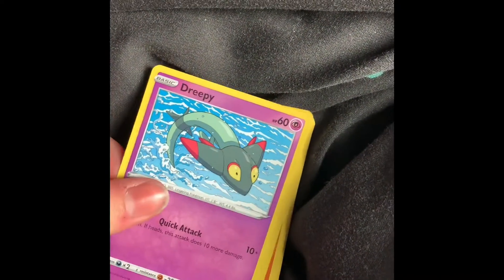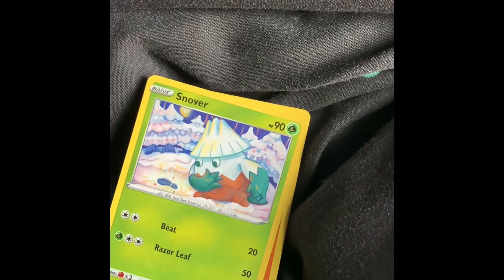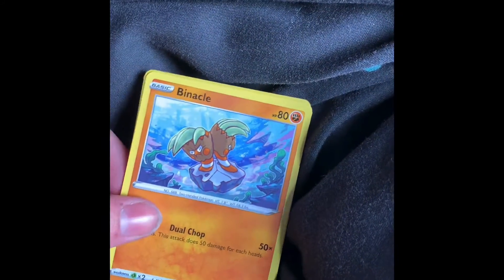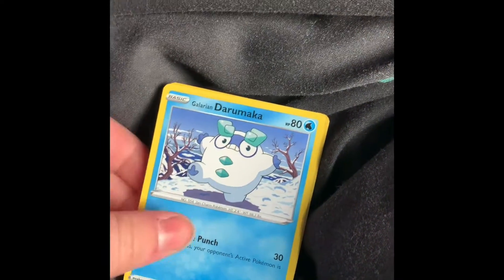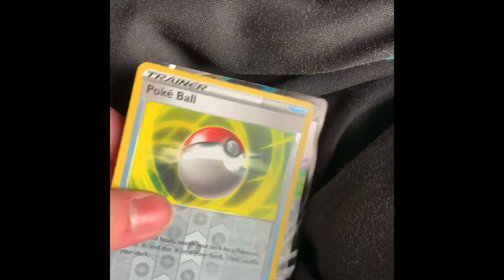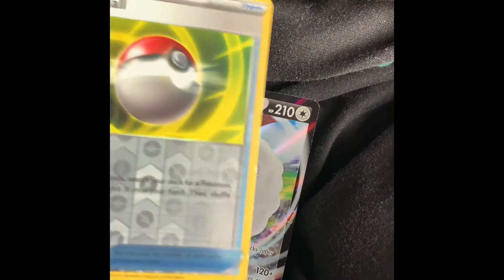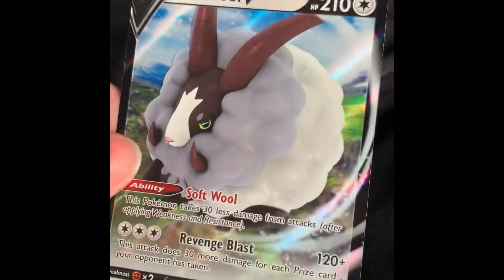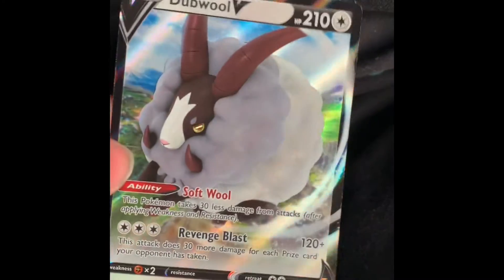Oh, I like these derpy ones. It's Snom. Binacle, I think. A Galarian Darmanitan. And then another Pokémon — and our first pack has a V double! And that's just the first packet.